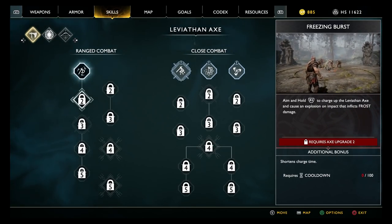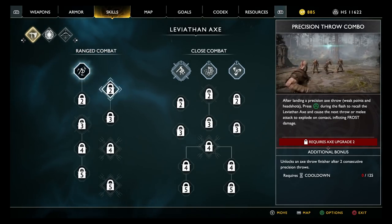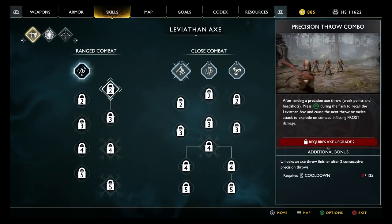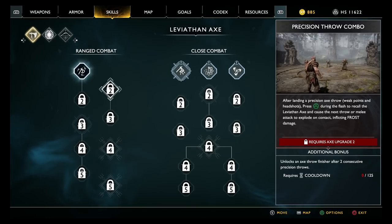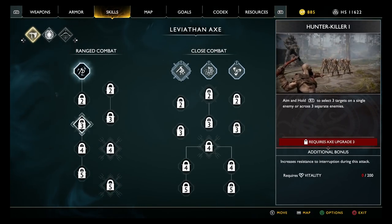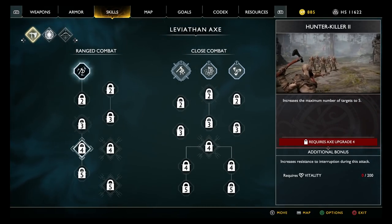Requires axe upgrade — yeah, freezing burst. Oh, that's awesome. What about this precision throw combo? So go to weapons, because you're not at level 2 max. After letting a precision throw, press during the flash to recall it and cause the next throw to explode. Cool.